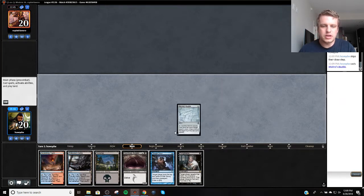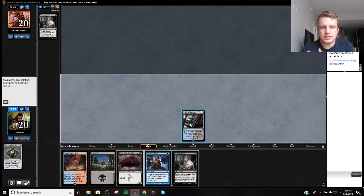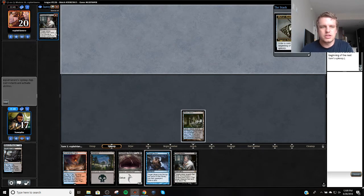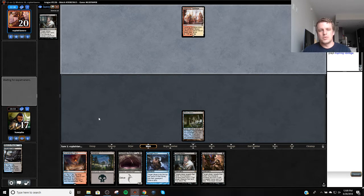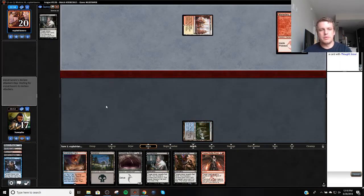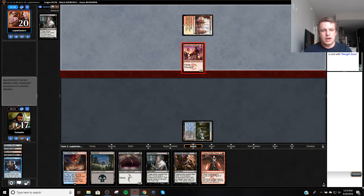Let's look at our top card. Thoughtseize — I don't want Thoughtseize. I think I'm going to shock myself because it's going to be good to get enough black sources and the game slows down a little bit after sideboarding, so it's okay to take a little bit more damage. They're bringing in cards like Path to Exile. Let's do this right now. Okay, so we had a Battle Rage, which is pretty big. They're bringing in Path, Bridge, Deflecting Palm, so the games are just a little slower. And we're still going to be able to get Angler down.